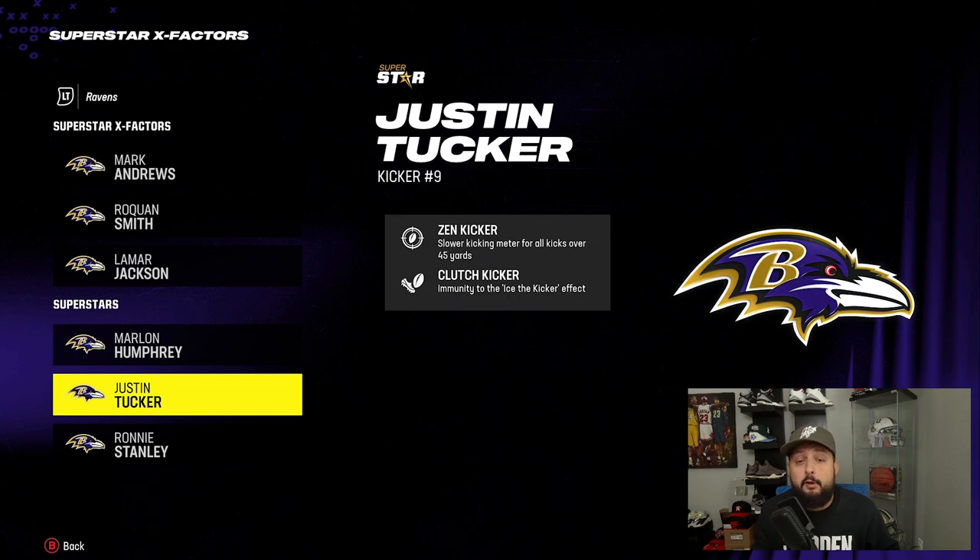For kickers, there are some really important abilities too. Zen Kicker is amazing because it gives you a slow kick meter on kicks over 45 yards — so on big clutch game-winning field goals with a guy like Justin Tucker, the meter moves slow and it's almost impossible to get bad accuracy. He also has Clutch Kicker, which makes it so they can't ice the kicker. If they call a timeout on a go-ahead field goal, they give you a weird camera angle, but with Clutch Kicker you can still see it normally — you're immune to being iced, which is also really good.